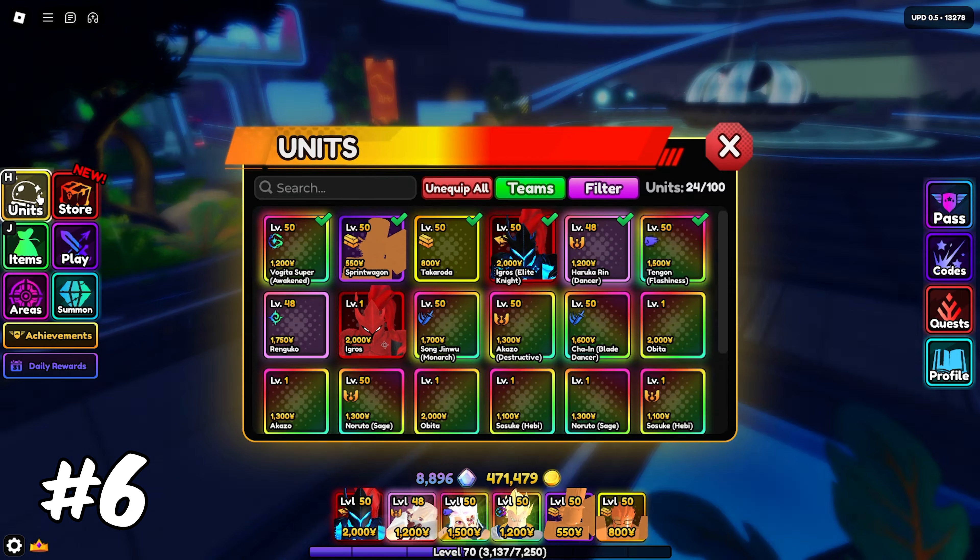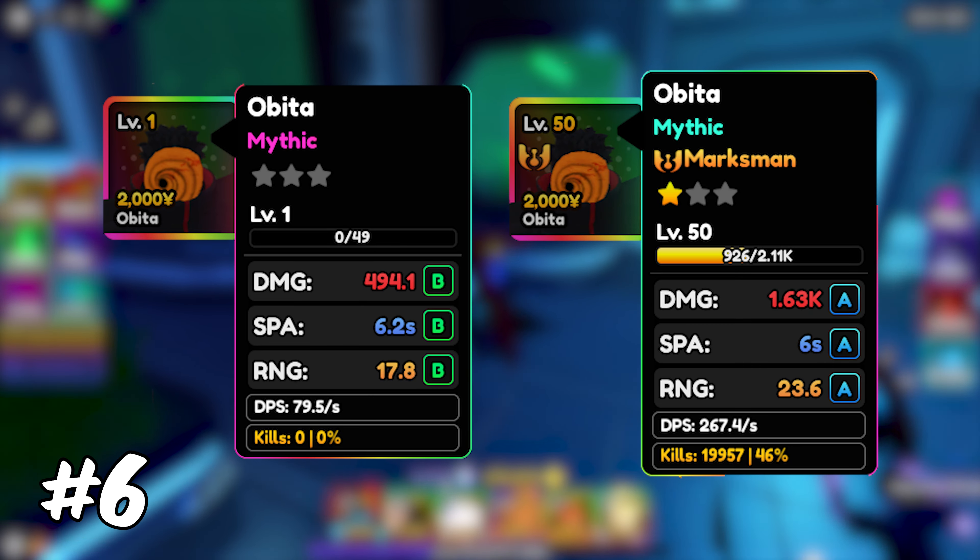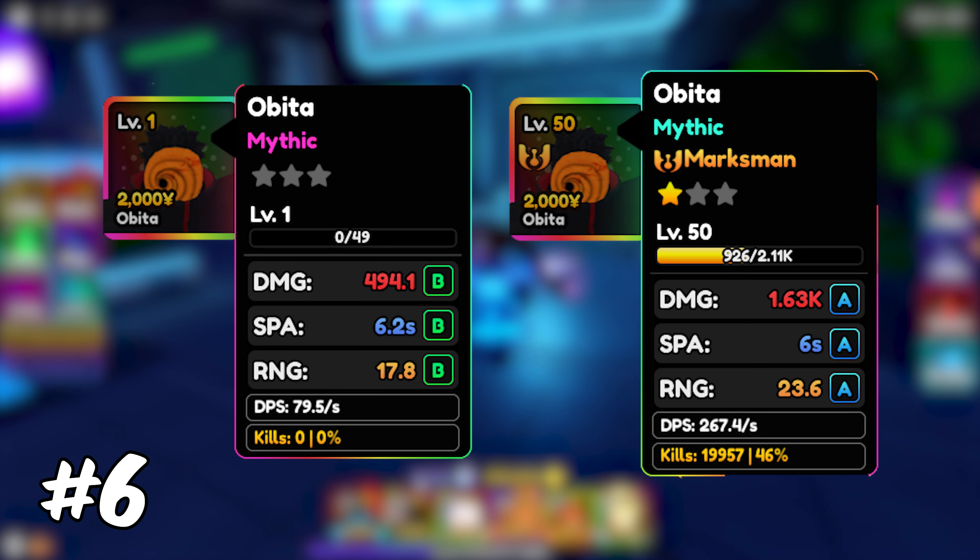My sixth tip is to make sure your units are leveled up and ready, since having high-leveled units is pretty much one of the most important parts of this game, since almost any mythic is at least usable at max level at the current moment.